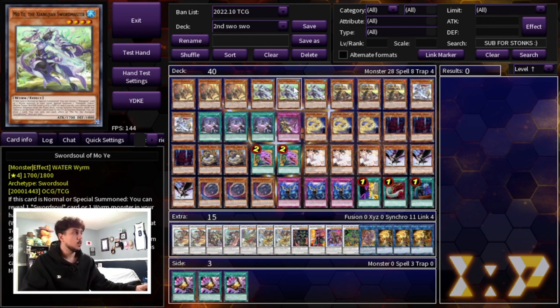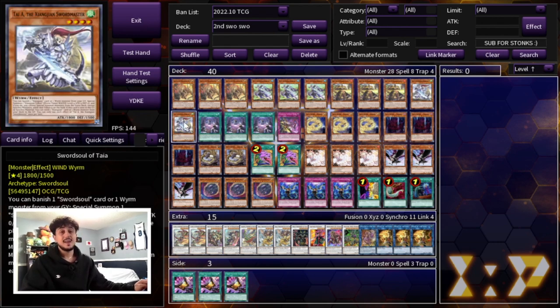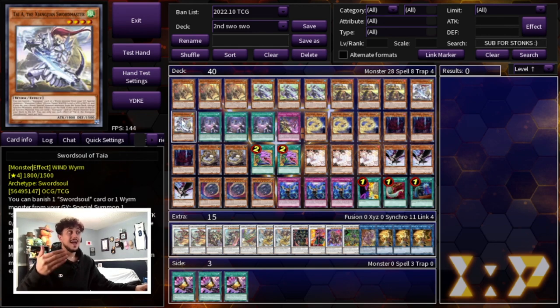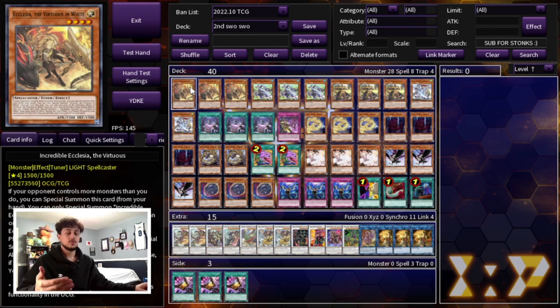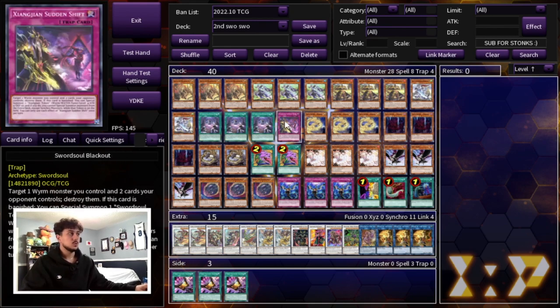We're playing three Moye, three Long Yuan, two Taiye, three Emergence, and one Sword Soul Blackout. I think this is a pretty standard ratio. I wouldn't play one Taiye — you really want to play two. Drawing Taiye is actually not that bad in this build. When you're special summoning Ecclesia going second and getting into a Moye, having a Taiye in hand gives you an extra normal summon and an extra body after Ecclesia.